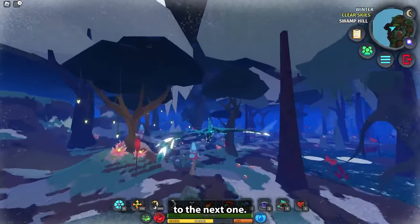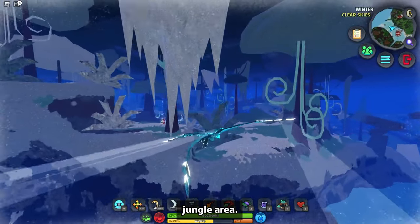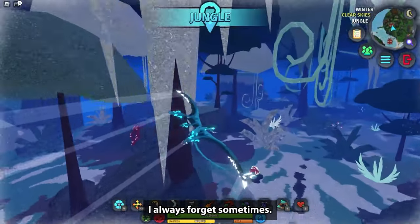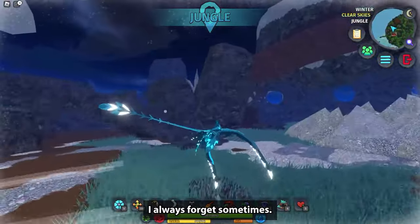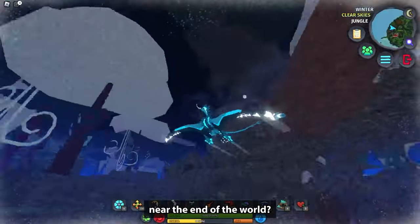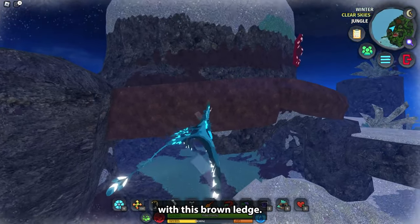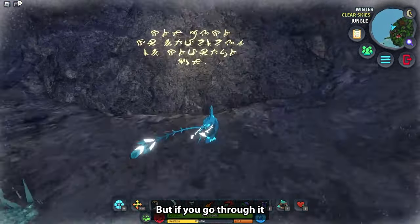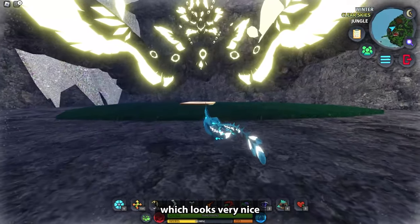Now we're going to go to the Angelic warden shrine, which is over here in the jungle area. You have to go in the back, near the end of the world — literally, if you look on the map, it's at the edge. There's a brown ledge over here, and if you go through it you can see some runestone writing.